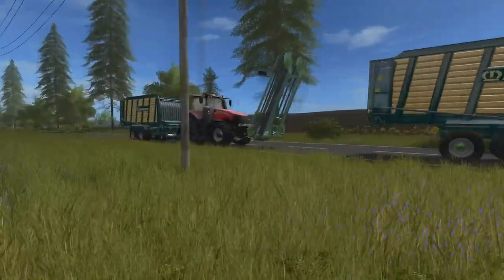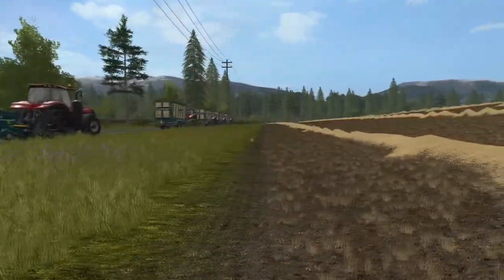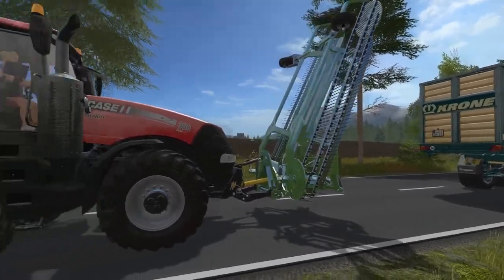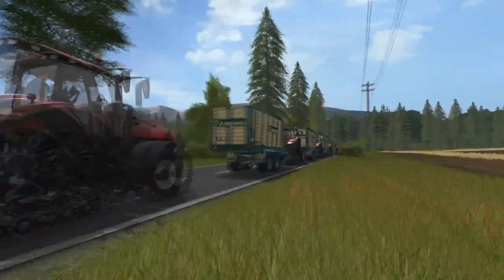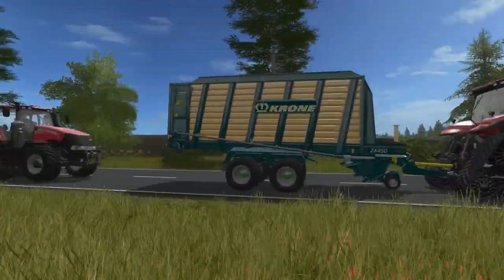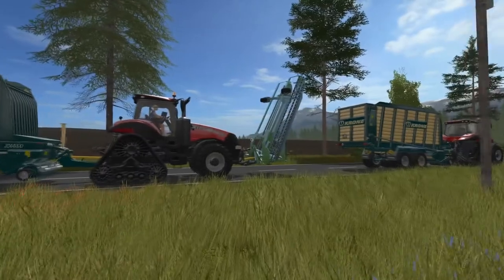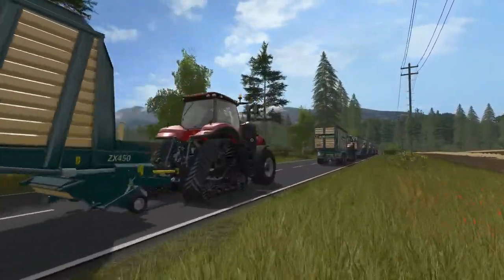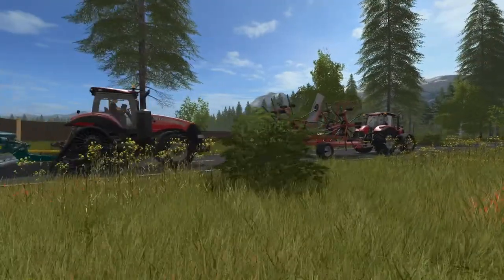We've got this rake — the Nadell — on the back, because if any of the loading wagons miss part of the wind row, this one can help catch it. It'll push it back towards the middle and give you one last chance to pick it up. We put it on the last tractor because the wagons fill front to back — the first one fills first, and this is the last to fill. So we want the rake ahead of the last wagon; otherwise once a wagon is full it kind of defeats the purpose of catching what's missed.